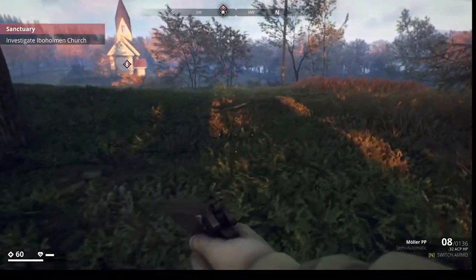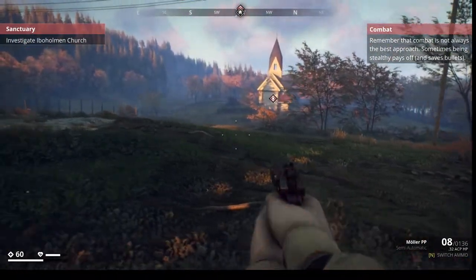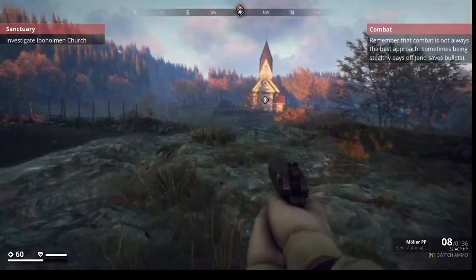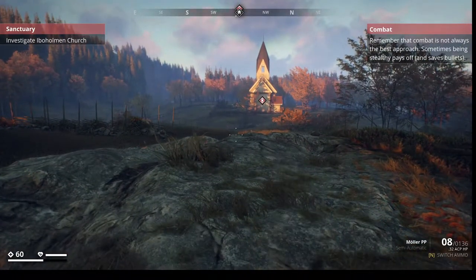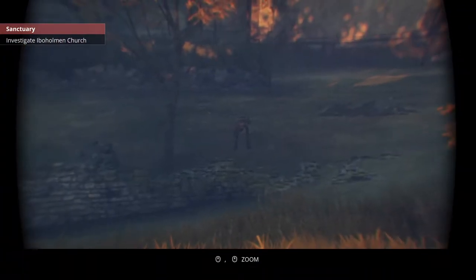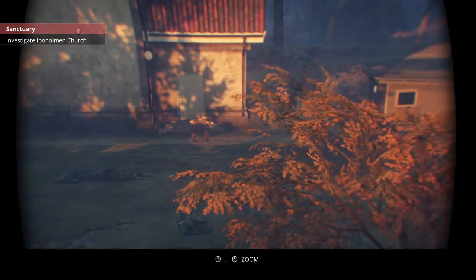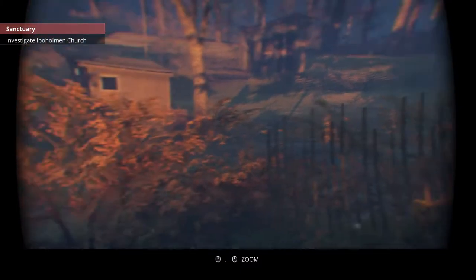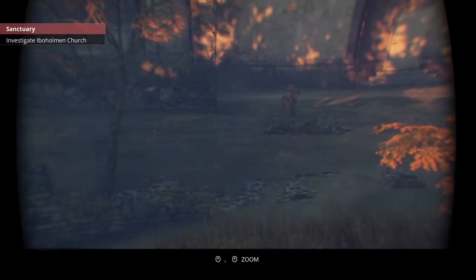This is supposed to be our first sanctuary and it is also guarded a little bit, so combat is always not the best approach. Sometimes being stealthy pays off and saves bullets. We have plenty of bullets, so that's not the issue. There's one robot, two. My experience tells me that there are three, but I can see only two.